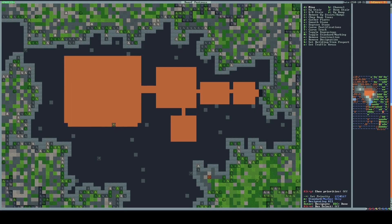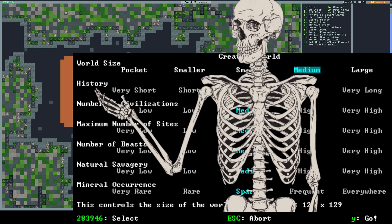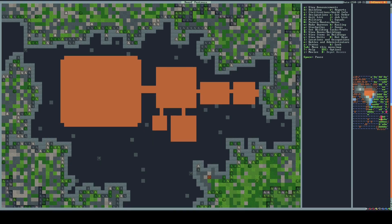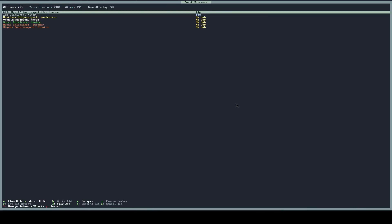So let's take a look at it. When you launch the game for the first time, you have to generate a world before you can even really start playing. The world generation screen is split up into 7 sections, but the most interesting one for today's video is History. That dial controls whether world generation takes 5 minutes or 1 hour. That is not a joke.